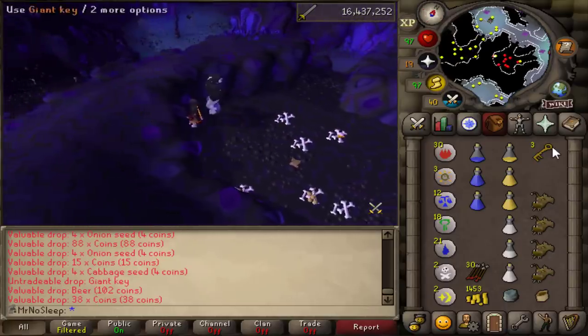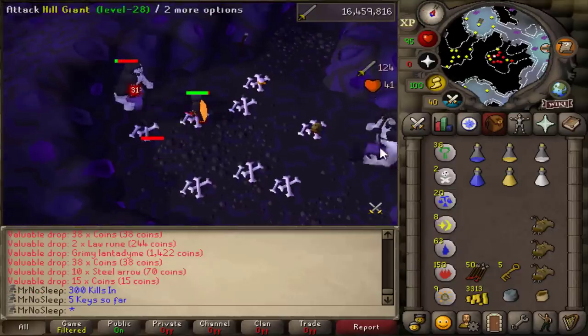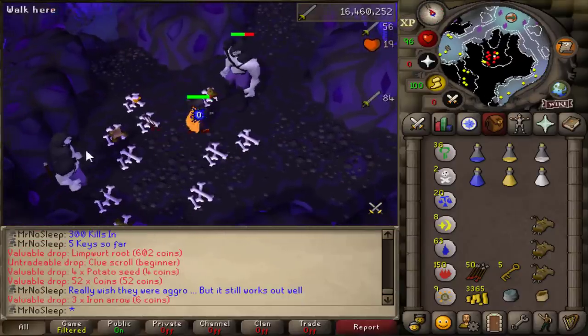The way I would bank was whenever I'd run out of my supersets. Staying potted the whole time meant I hit much higher than usual, and since hill giants only have 35 HP it wasn't really hard to kill them - a lot of the time I was just one-hitting them.